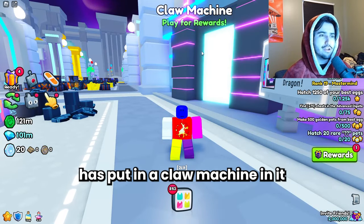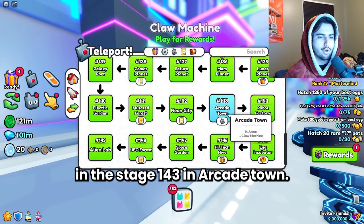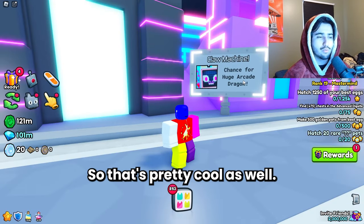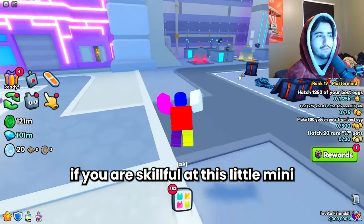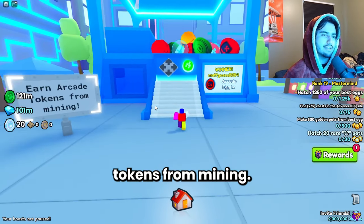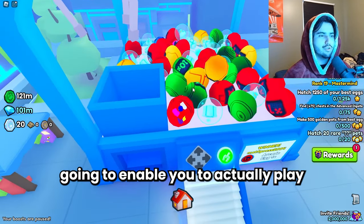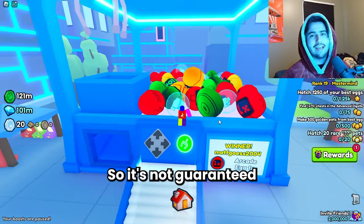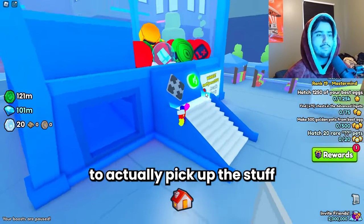Big Games has put in a claw machine into update 7. It is currently in stage 143 in Arcade Town, and you also have the ability to win a huge arcade dragon from it. We're here because I'm going to show you a method that you can do if you are skillful at this minigame to be making profit. When you enter here you can see it says 'earn arcade tokens from mining' — every time you want to play you're going to have to use an arcade token. You actually have to be somewhat skillful to pick up the stuff using the claw.